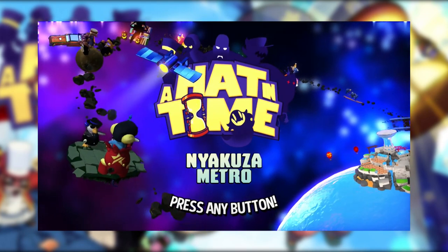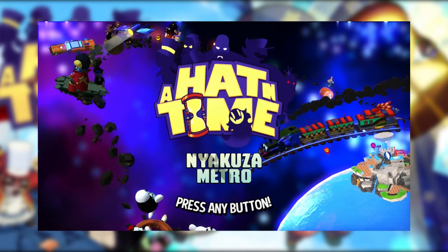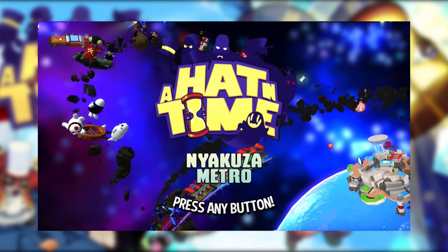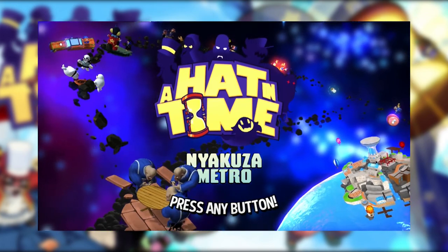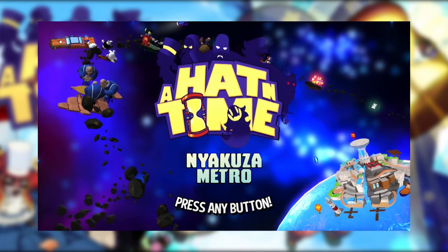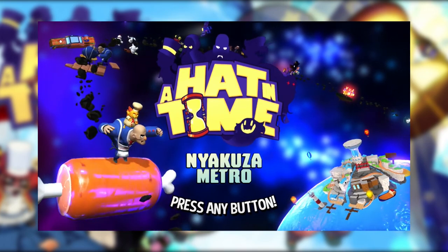The plot of this one is that Hat Kid went to try and collect one of the time pieces in Niakuza Metro, but she ends up getting stopped by this sort of weird mafia cat boss or something, who also runs a jewellery shop. So we now have to work for her and collect all these time pieces in order to help improve her business. Which is fun — it's always a good idea to get involved with criminals, isn't it?